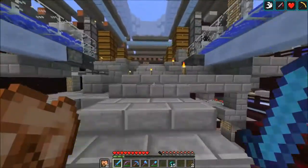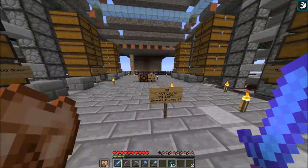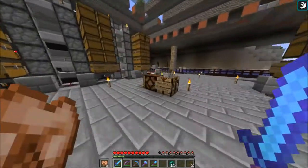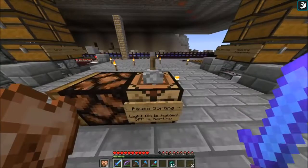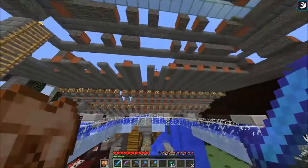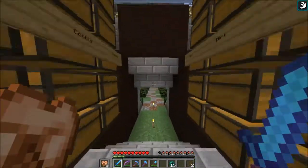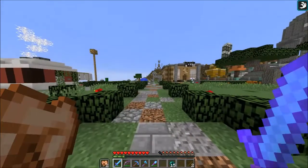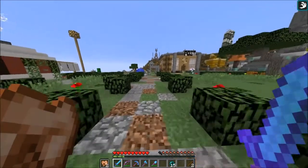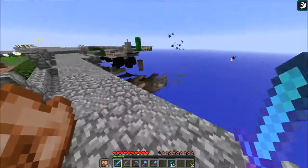That's the sorting room - there are different hopper systems going through the map. You'd put stuff in and it would get brought back here and sorted into the chests. I think Chad built this, but correct me if I'm wrong - it's just such an amazing job.